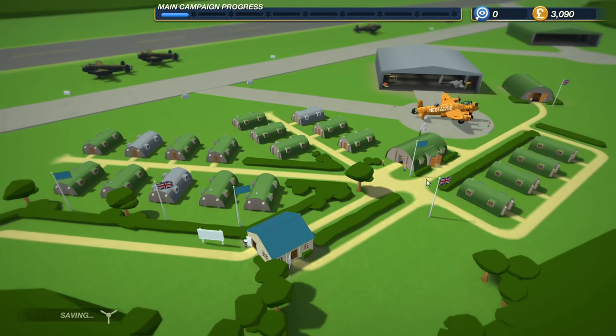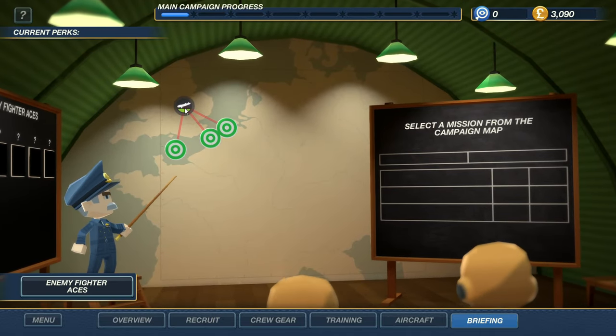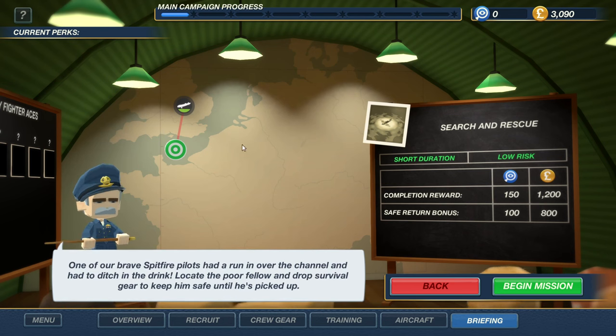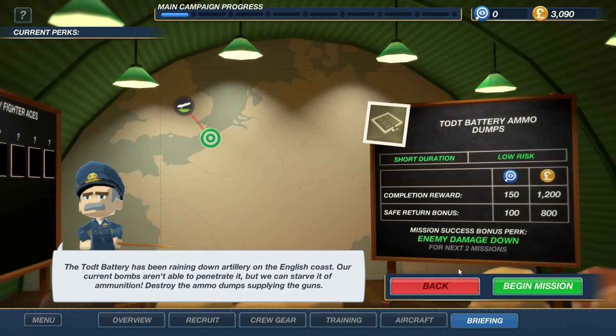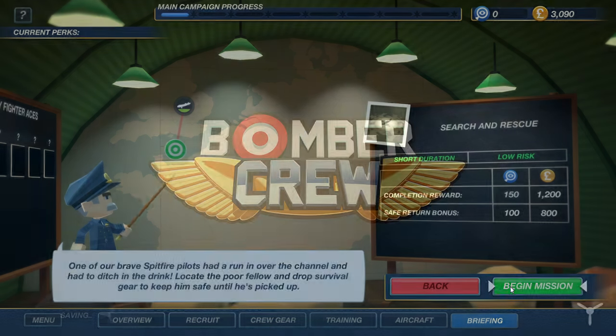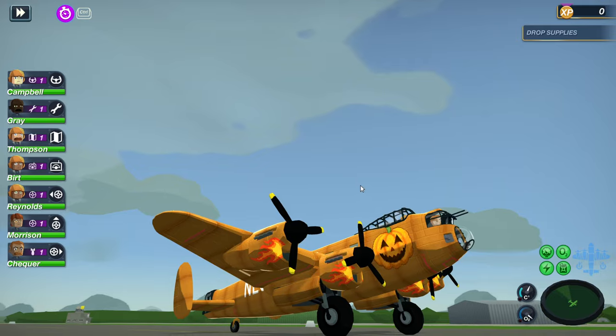Let's see what the next mission is — I'm ready for another briefing. We got a search and rescue option, and an ammo dump. I don't really want to do a search and rescue — but actually, since we just played Stormworks, I think this one's perfect. Let's do the search and rescue one.